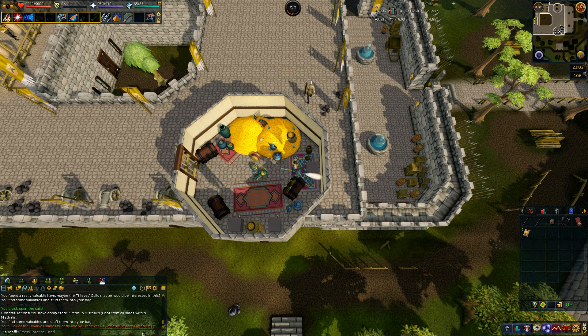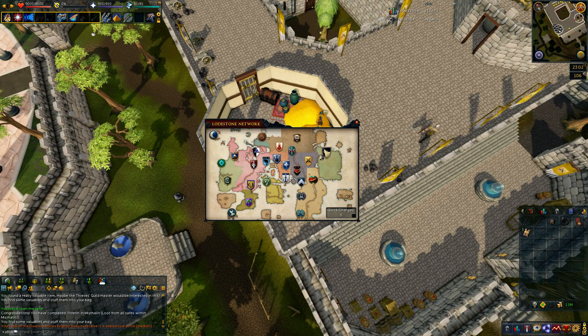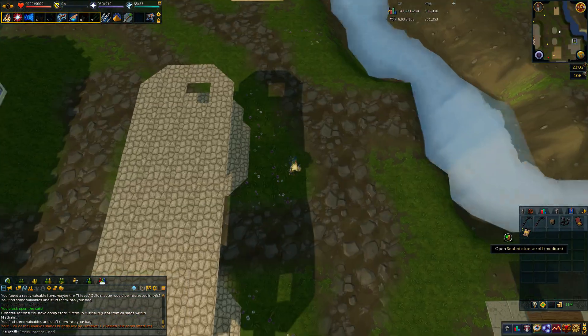We get an achievement for completing all the Miscellania safes — that gave us 88% bag filled. We could head back to Lumbridge and open those two, which should fill us up. Getting a medium clue scroll from the safes is nice.